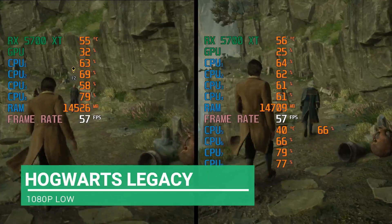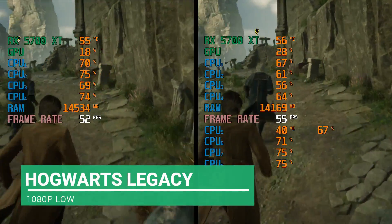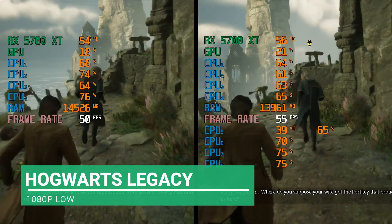The two CPUs are consistently a few frames more than the single one. That's four wins for the two Xeons, with one draw and one loss so far.